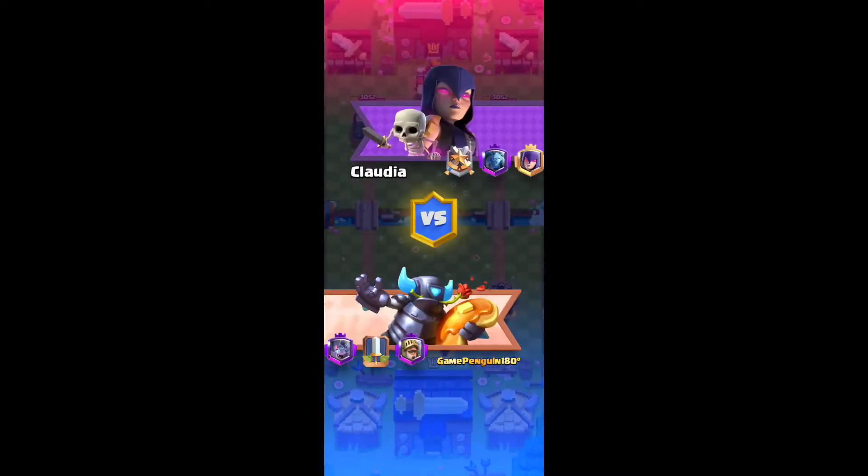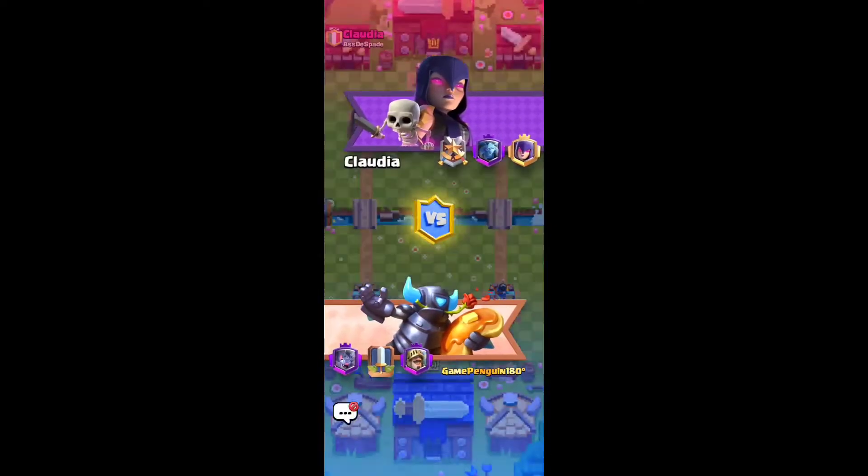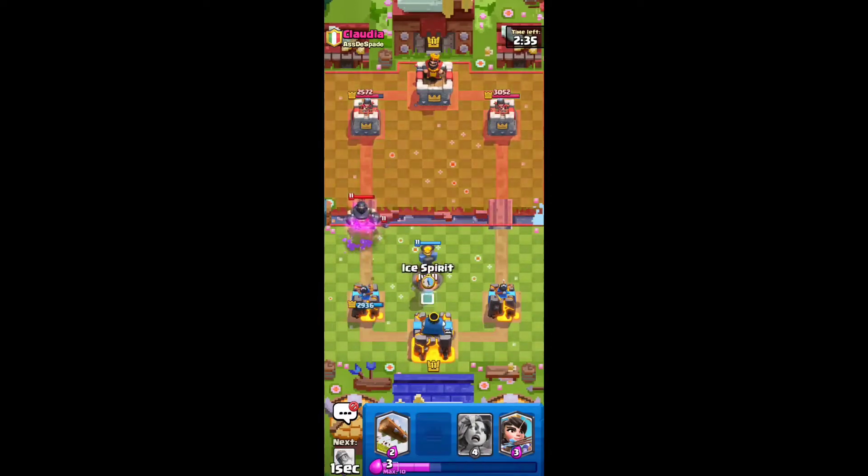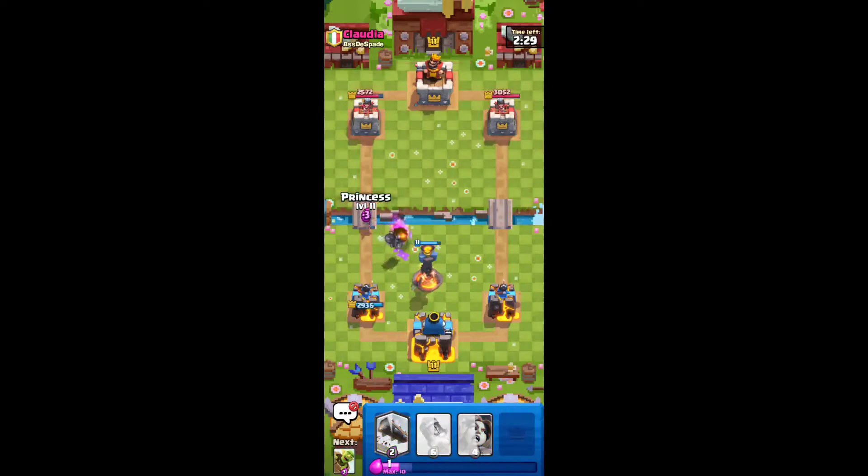We get Spellbait. This is basically one of the classic Logbait decks that has been around for a while. We're going to go Goblin Barrel here and Goblin Gang back here. This guy probably has a minor control deck. He's going to go Mega Knight, so now we know it's going to be a bait deck. Hopefully this counters everything — and it does. Let's go Princess on the Bridge to keep the pressure going.